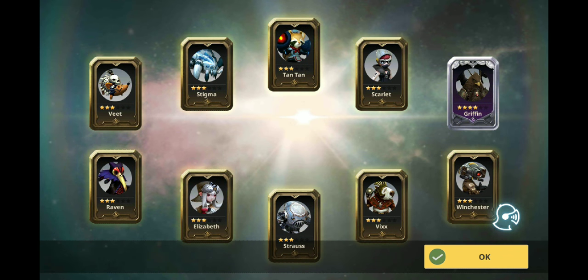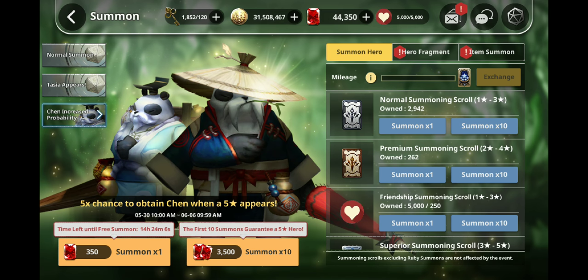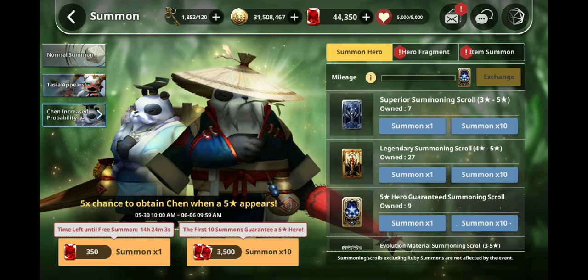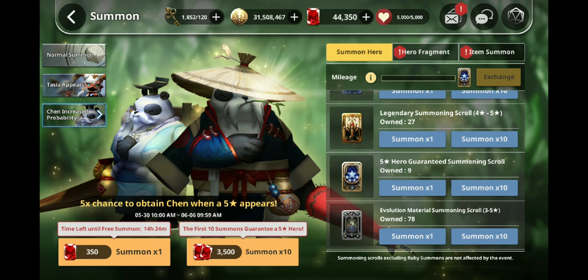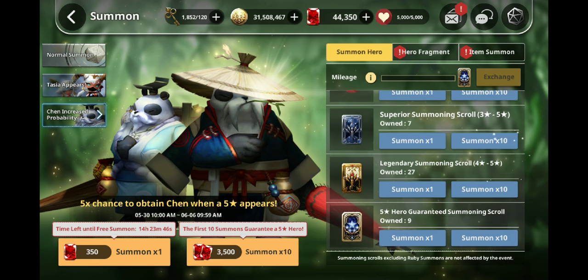Okay, let's go back. So here's the thing — Netmarble said that if we do this 10x summon, the first time you do it you get a guaranteed natural five star from the banner. I'm not sure if that means I'll get one of the Chens or just a guaranteed natural five star. This is a huge responsibility — who wants to take this?